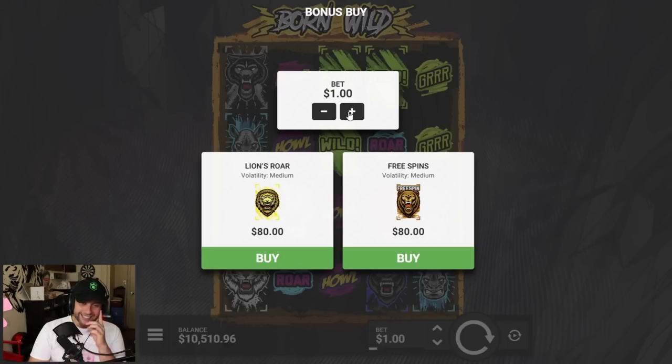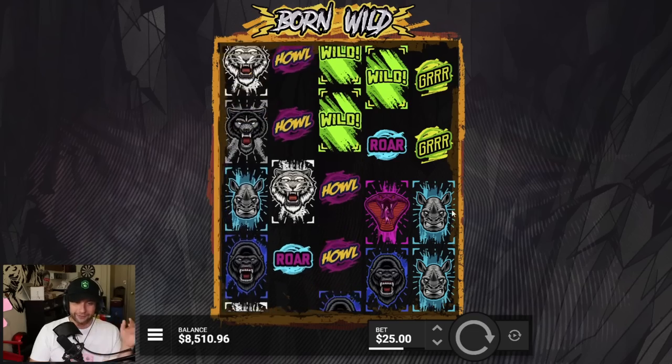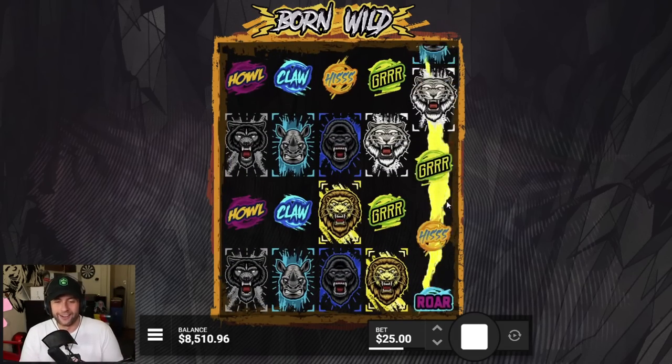We're at 10k now. There was literally one option for 10k and it landed on that right away, three times too — how is that even possible? One two-thousand dollar bonus buy. Born Wild — oh. All right, today's episode is gonna be a lot shorter than normal. This escalated pretty quickly.